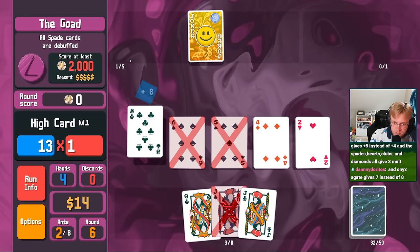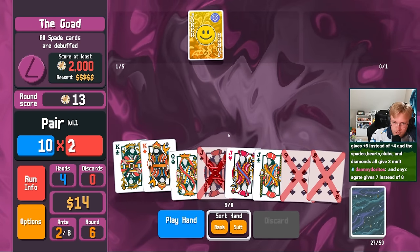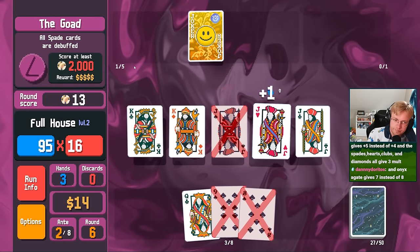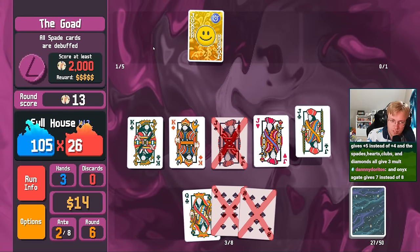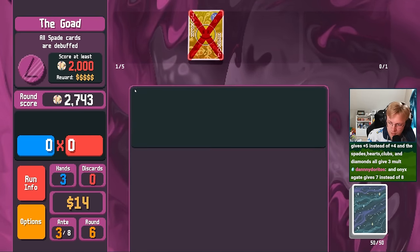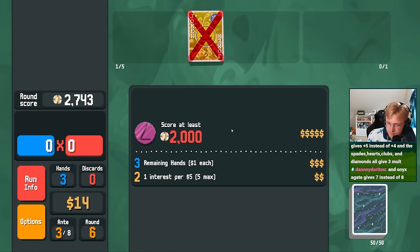I need all face cards. There it is. Yeah, I don't know why Onix got nerfed to seven — I didn't think it was that overpowered. Alright, well, we have no jokers now, so we have to buy something and hope it's good.